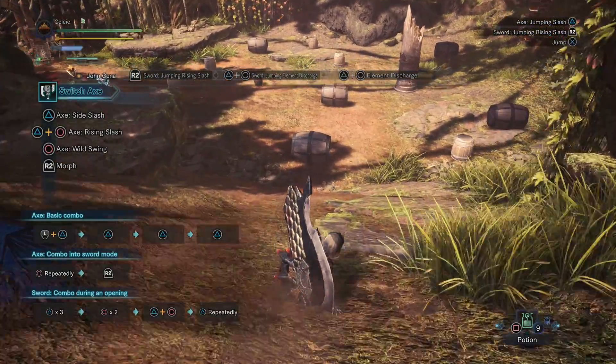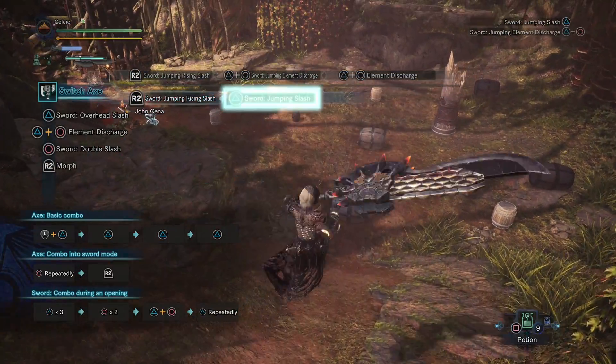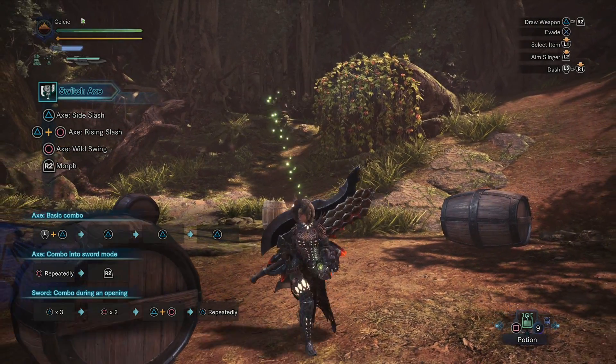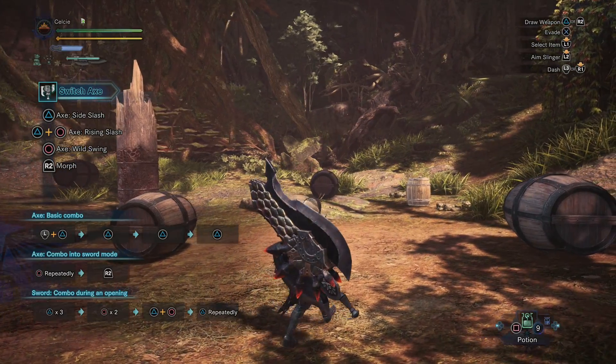You can also do R2 into an overhead slash. Those are pretty much all of the important basics regarding the Switch Axe. It's not a very complicated weapon once you start using it, but it has major damage output potential.